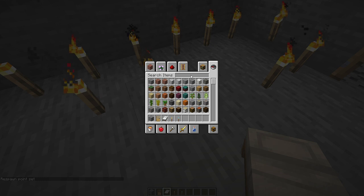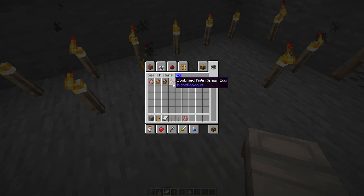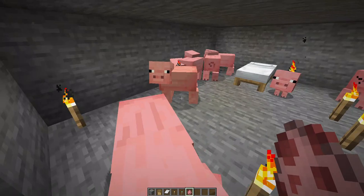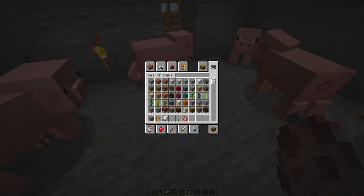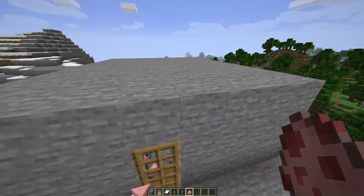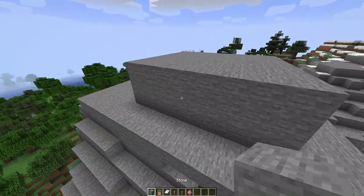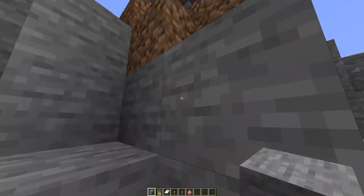What else do you need in a house? You need some food. What are these — piglins? You need some pigs. Let's look from the outside — it's all done. That's pretty much all you need: a food source. From the outside it looks pretty natural. For a house you need a good foundation.